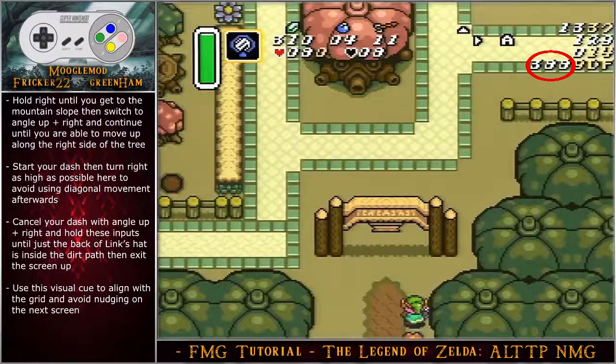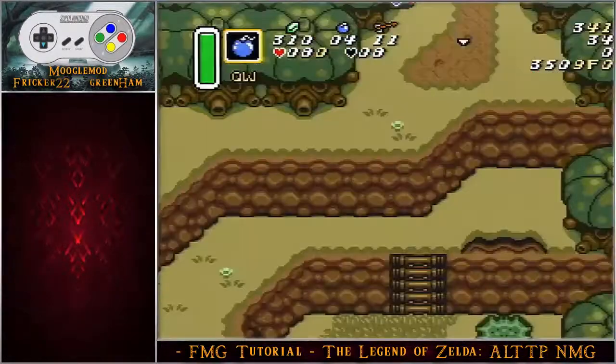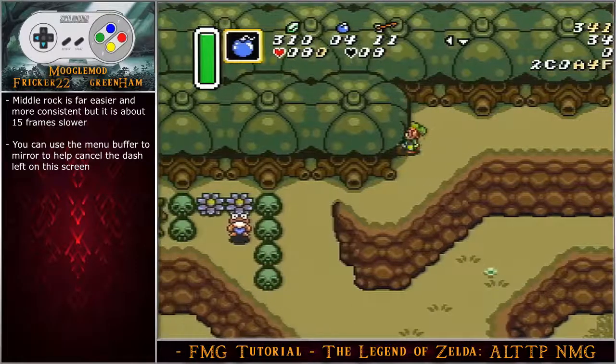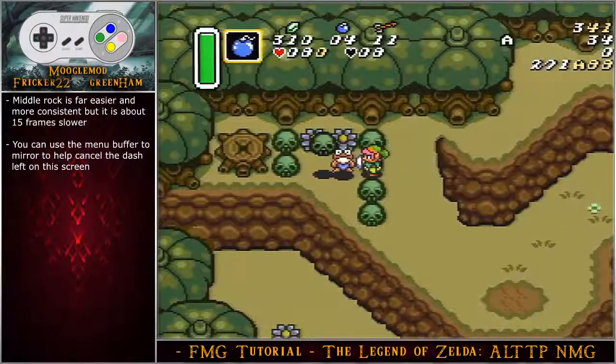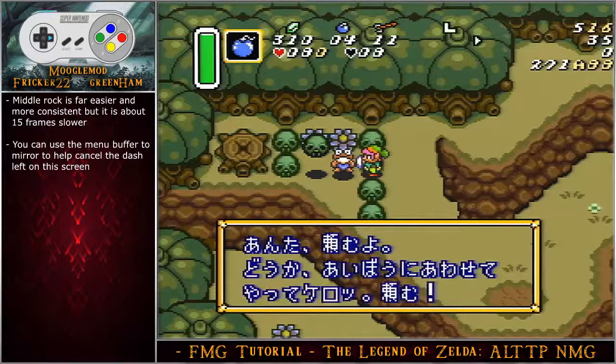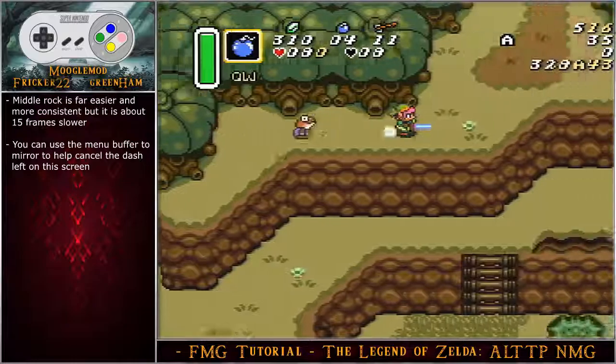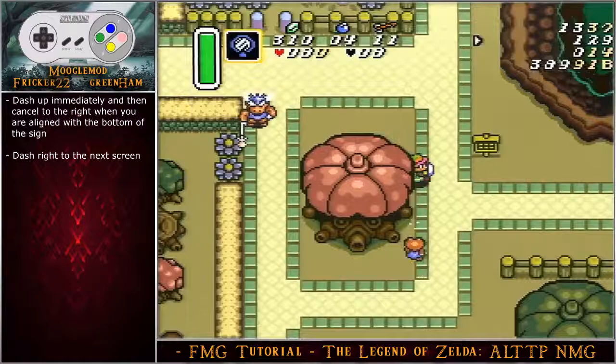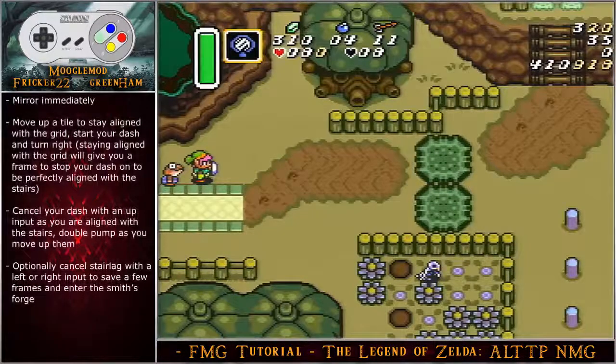For the safer, more consistent frog talk, use the same inputs as the optimal. You can also menu buffer at the end of the dash to prevent bonking the tree. Pick up the second rock from the top and talk to the frog from there. Continue with the same inputs to the next screen, dash up immediately, then cancel to the right when aligned with the bottom of the sign, and dash right to the next screen.